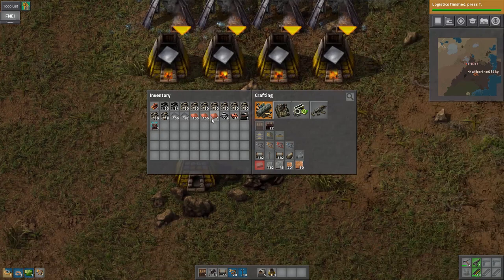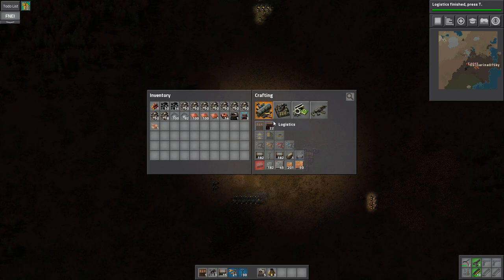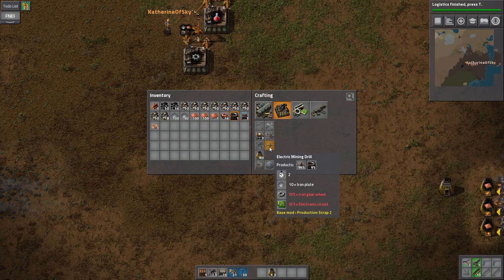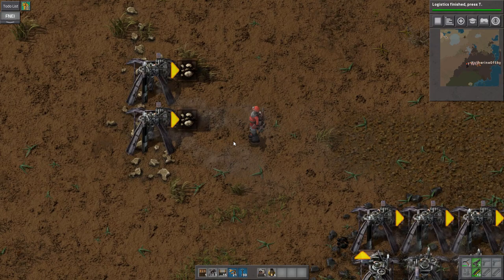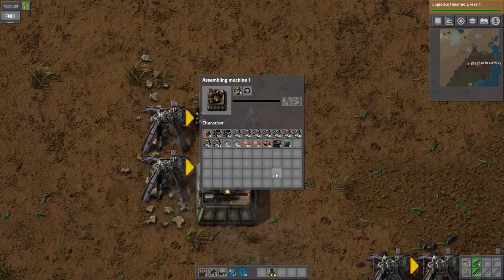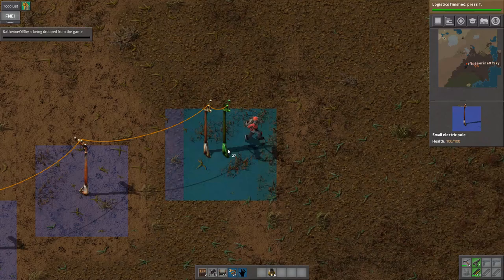We need electricity. I have a few machines - the assembler is in there if you want. I need to reconfigure this thing to be the right direction. I'm going to start on a smelting array, I think. Probably should also get some electric miners to make the power go.